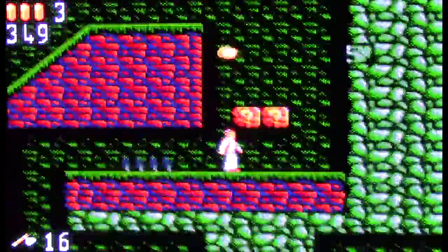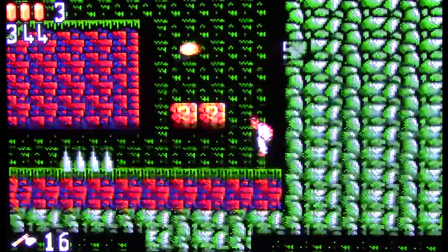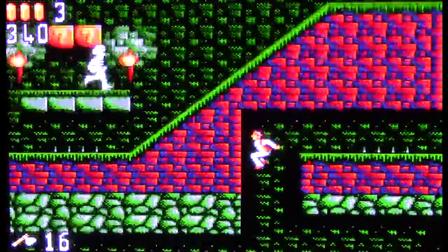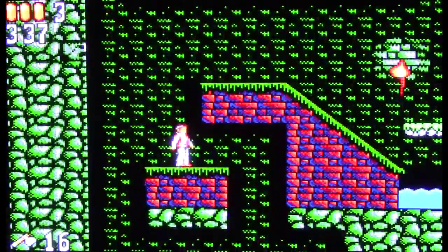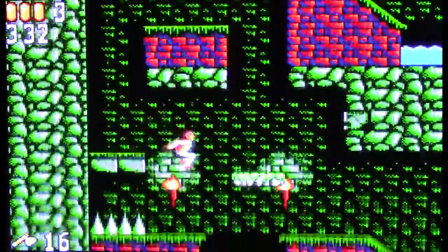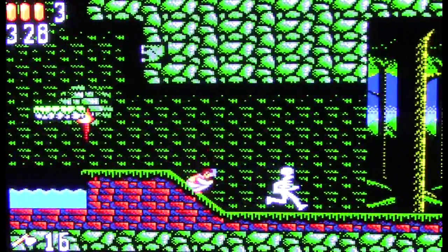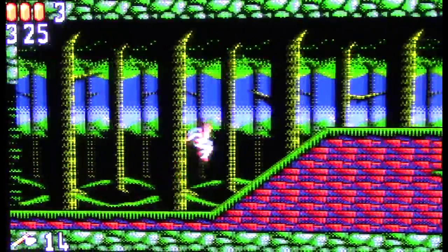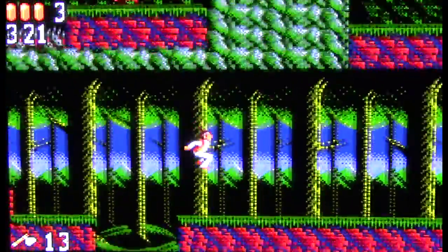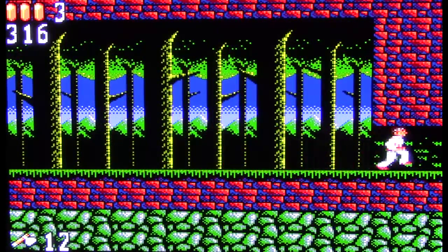I'm not totally sure where I'm going, and there are sort of weird things about this game, like these blocks here — they're not actually solid. I can't jump on them; they're just there taking up space. So I'm sort of just guessing where I'm supposed to be going. Generic skeletons as the enemies, bats — you know, typical. I could blame Castlevania for starting that.